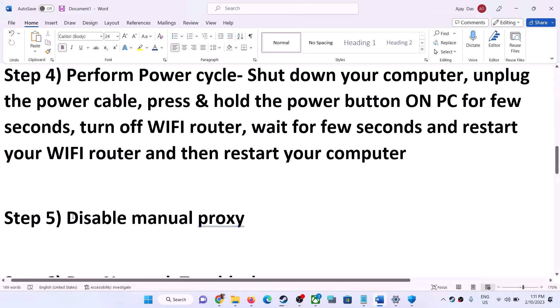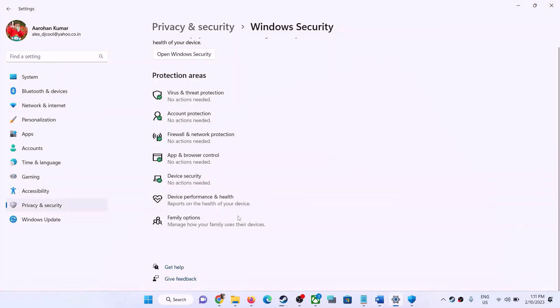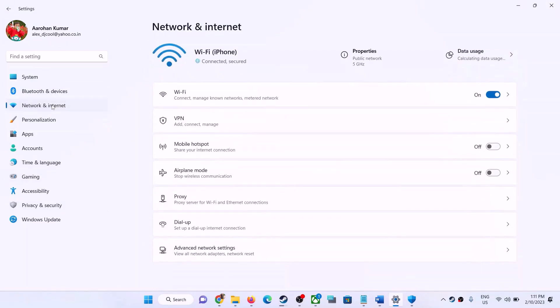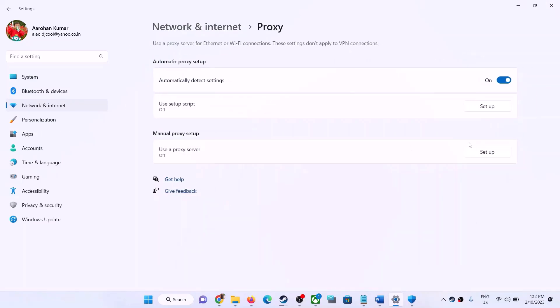The next step is to disable manual proxy. Open Windows Settings, find Proxy, and if proxy is on, turn it off.